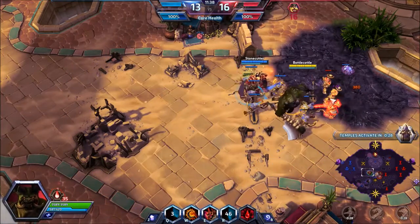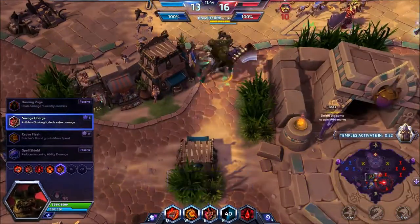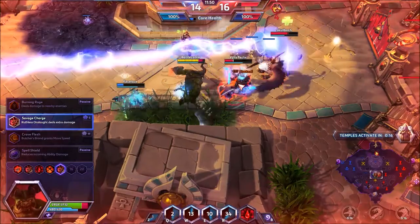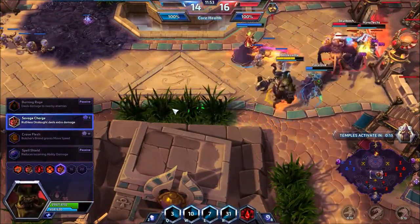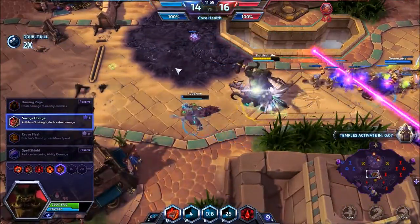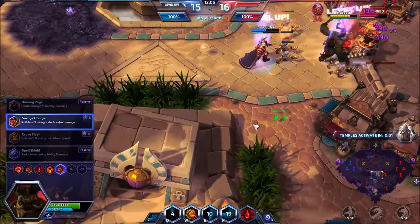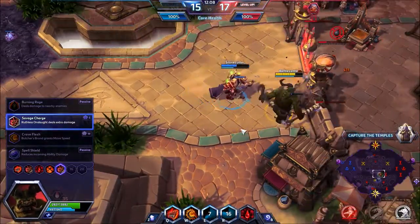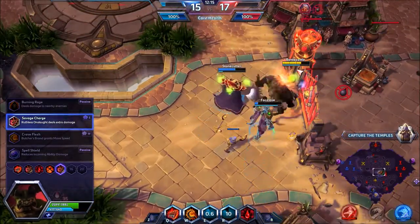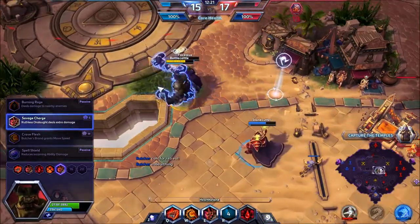I'll go ahead and pick Savage Charge. Ruthless Onslaught deals extra damage when I make contact with them after charging. It does extra damage to them — nice. But charging into Li Ming there was a bad decision. I shouldn't have charged in there. Zaratuil, you need to get out before you just feed the enemy team.